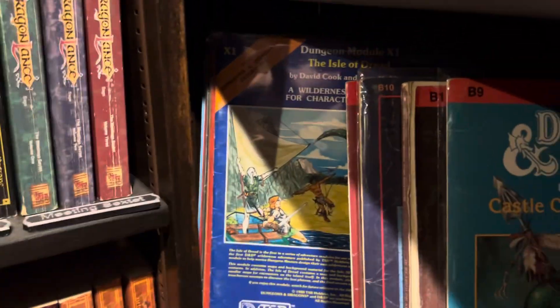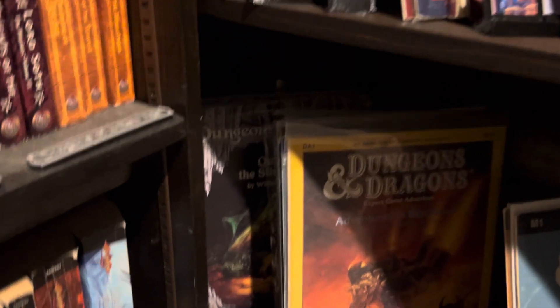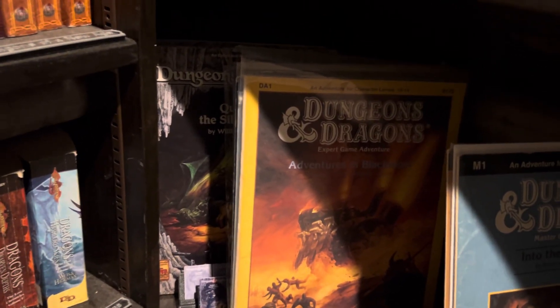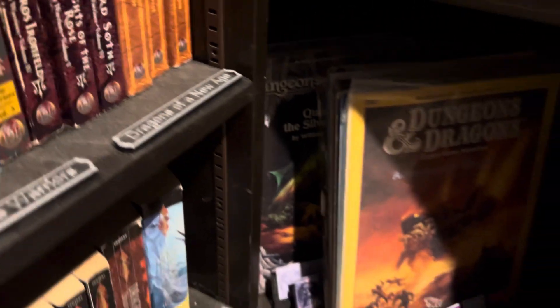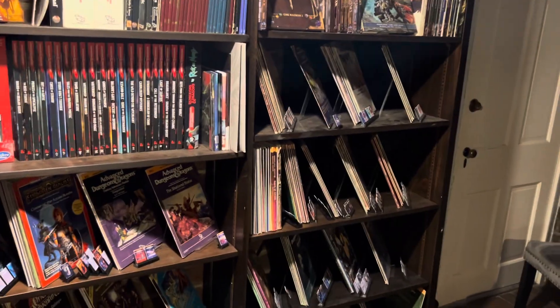The Expert set of books. Masters, Companion — I don't have any Immortal books. And then sort of the rest of the basic ones. There's the Dave Arneson, not a couple of them. And then Quest for the Silver Sword — the sort of reboot basic stuff. And the rest of it is just first and second edition modules.